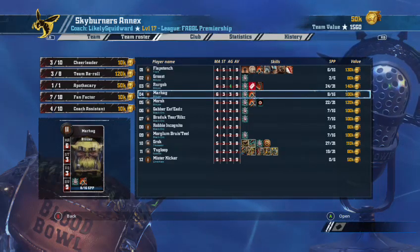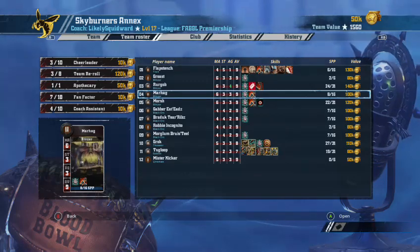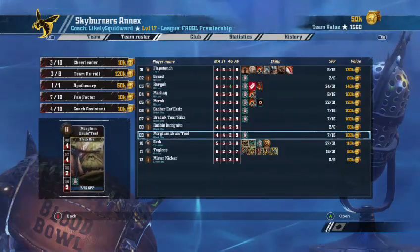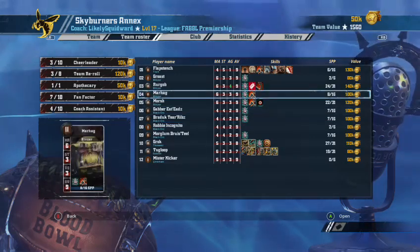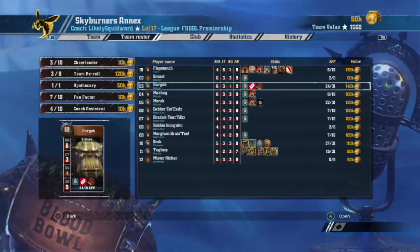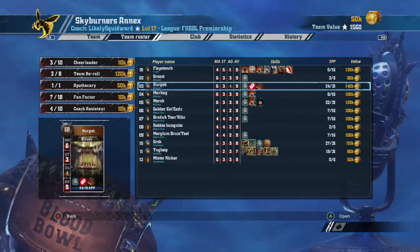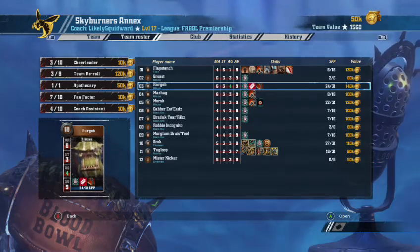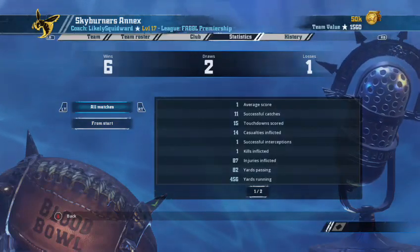I'll maximally take one of each — one Cheerleader and one Coach Assistant. Anything more is just TV bloat. Squidward, if you're listening, sack your assistants — you don't need them. Apart from that I'd just sack them and maybe buy a Lineman. The Agility Four Blitzer with Strong Arm is interesting — I would have given him Dodge on the double. That Blodge Agility Four piece would be beautiful. He needs doubles now to get Accurate and so on. Six wins, two draws — good record.